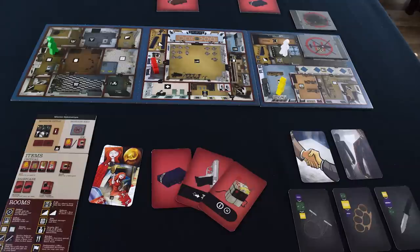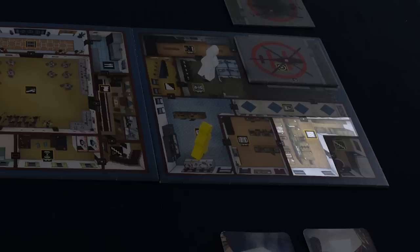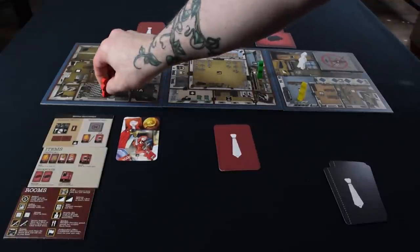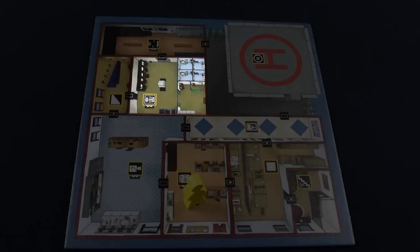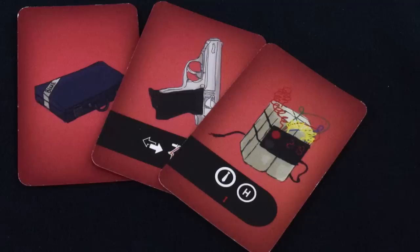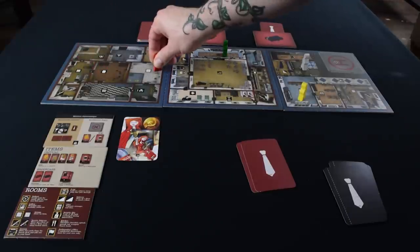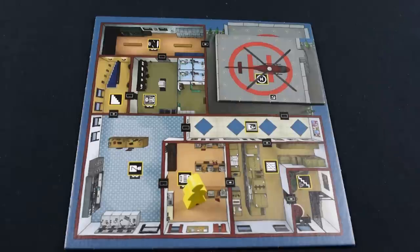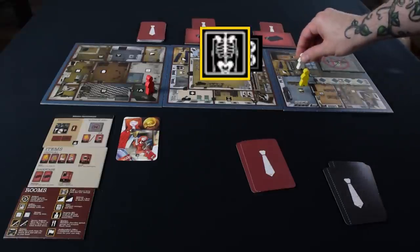I'll give you a couple of notable room examples so you get a sense of how Redacted plays. The item room — two of these exist, one in the basement and one on the roof — lets you draw an item card. This is where you find dossiers and bombs, along with some other helpful items. The x-ray room: if you're in it and anyone passes through one of the marked doors, you get to look at all of their item cards. The radio room lets you call in the helicopter — and devious spies can totally call in the other team's chopper to blow it back to God. The security room: if you're in here and anyone uses a marked computer, you have a chance to uncover their loyalty.